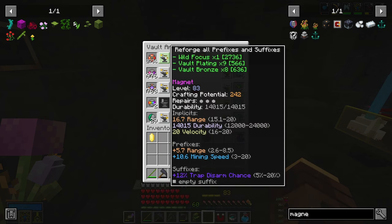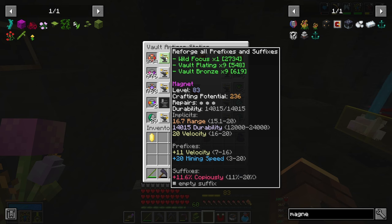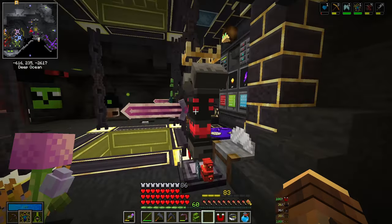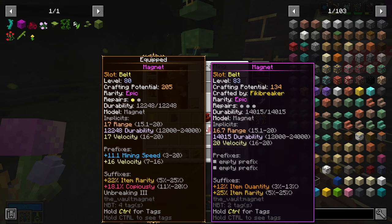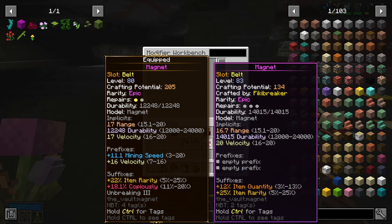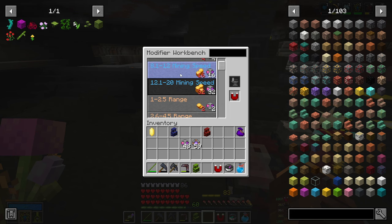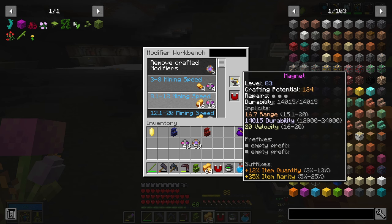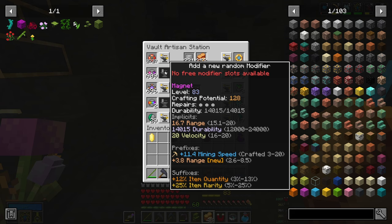I'm gonna try and reforge prefixes and suffixes to see if we can get something really amazing. 20 mining speed, extra velocity, a little bit of copiously - it's one of the lowest rolls. I managed to get a 12% item quantity and 25% item rarity, which is gonna be a really good magnet for our lower level vaults. It has max item rarity and almost max item quantity. I'll craft on mining speed - we're only gonna get the 8 to 12 range, then get either reach, velocity, or range as a random modifier. 11.4 - that's almost max. I'll take it. 3.8 range - that's really good. I will take it.